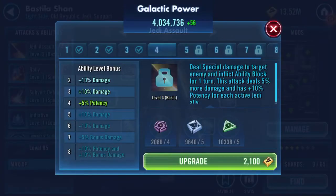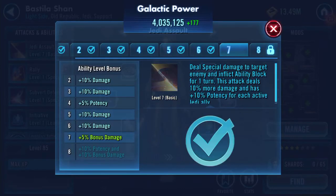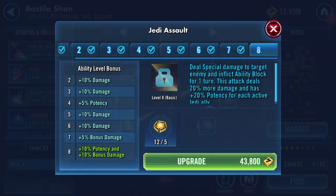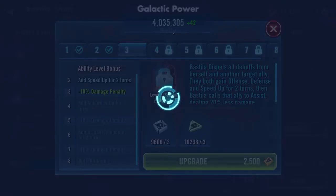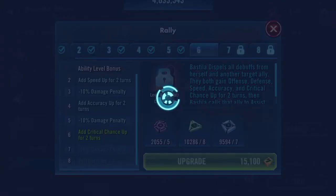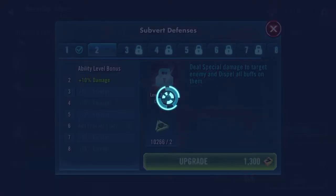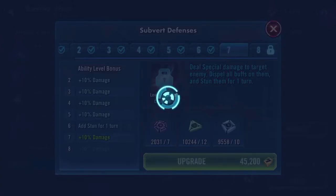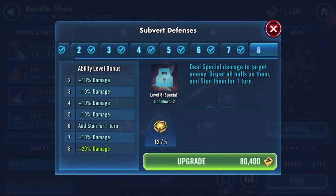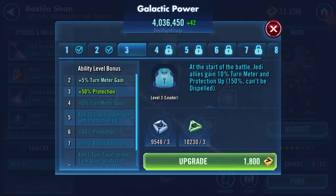Deal special damage to target enemy and inflict ability block for one turn. This attack deals 20% more damage and has plus 20 potency for each active Jedi ally. Buff duration extended. How many zetas has she got? Two, I'm guessing, with the amount of abilities popping up here. Deal special damage to target enemy, dispel all buffs on them, and stun them for one turn. Leader ability: at the start of battle, Jedi allies have...